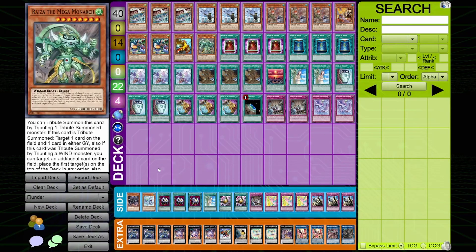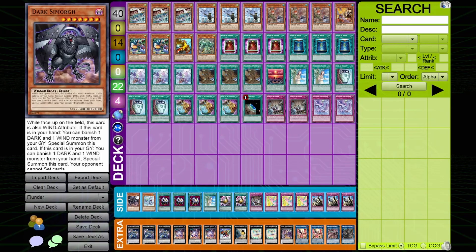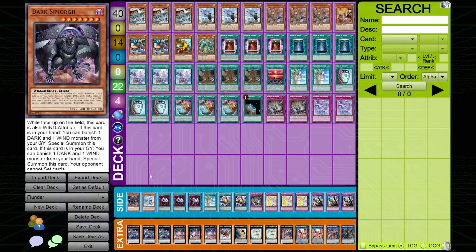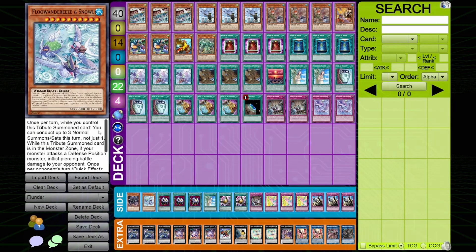Moving into the side deck: one copy of Darksea Rescue and one copy of Snowl. These are obviously cards searchable with Eaglen. For going first against Labrynth, I'm playing Darksea Rescue — you summon it and they cannot set their backrow, so their deck is pretty much turned off completely. The only way they can attempt to out it is by summoning Arianna, getting the Lady Labrynth, and then special summoning in defense, then either waiting a turn to attack over Darksea or going into a link play. But you're not just going to have Darksea Rescue set up alone — you'll have other cards as well.